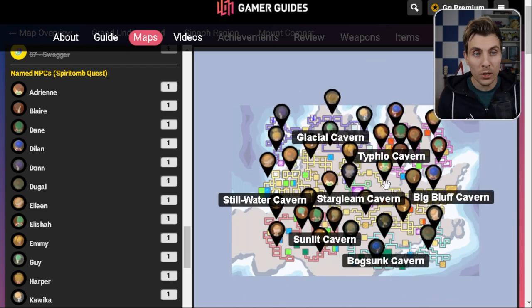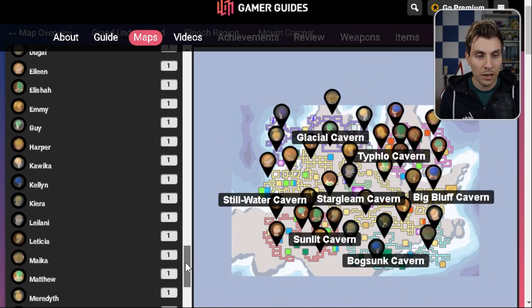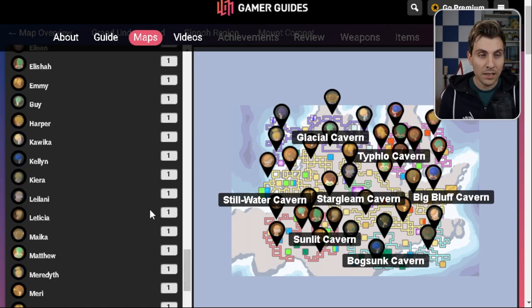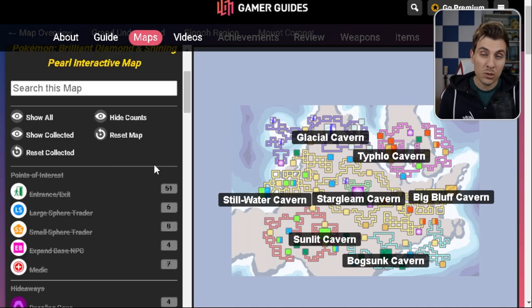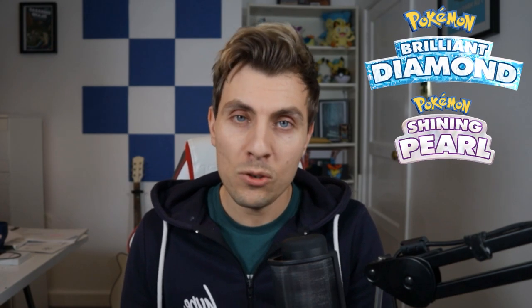I felt just for the Spiritomb NPC feature alone, it was worth doing a video on, because it will help so many of you find these NPCs a lot quicker, as well as the other things available in the underground. That is pretty much all I wanted to cover today — it was very quick, but it's such a good tool to take advantage of. Huge shoutouts to the developers for this, and if you do find it helpful, definitely give them some love on Reddit on that post and share it with your friends.